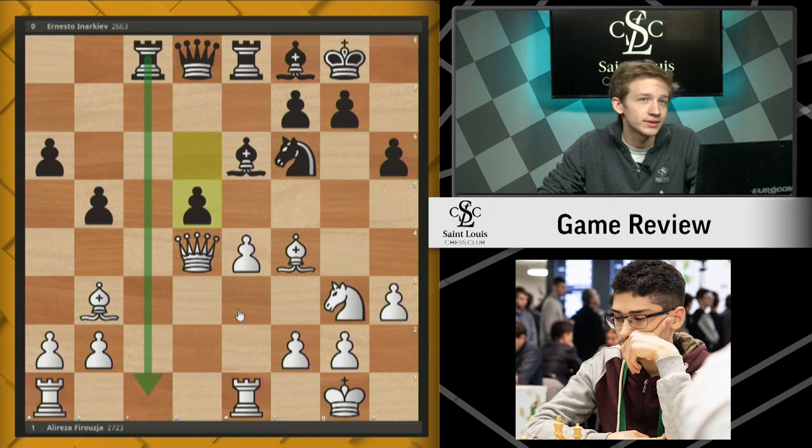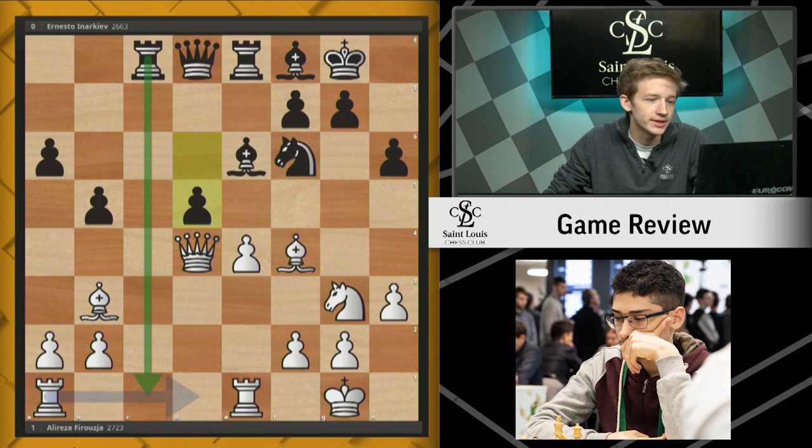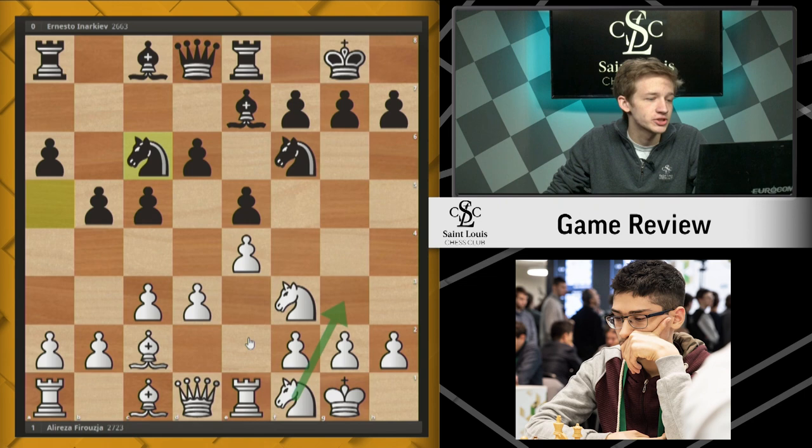And so this is the type of position that Alireza likes to avoid. He likes to keep more pieces on the board, give his opponent more chances to mess up — that's how he's getting so many practical chances in all of these games. So with that in mind, let's back up to the game here after Nc6. Generally white usually plays something like Ng3 and h3 and pushes d4. Instead, Alireza plays Ne3.